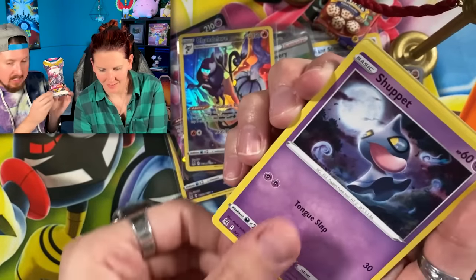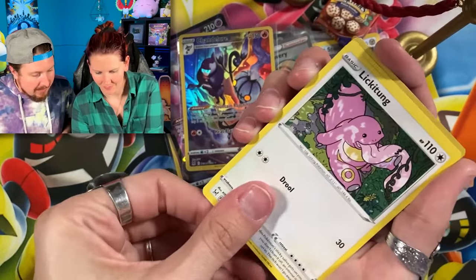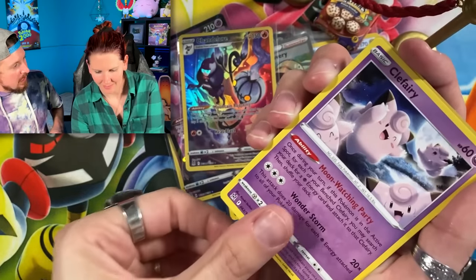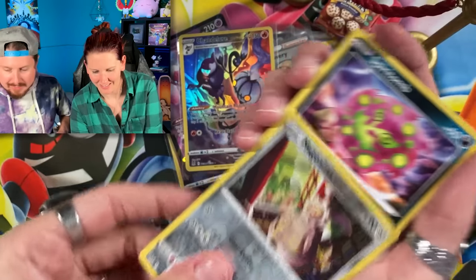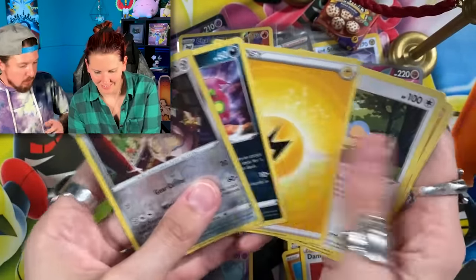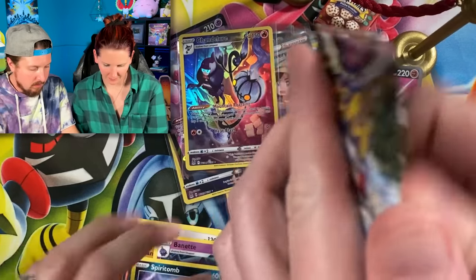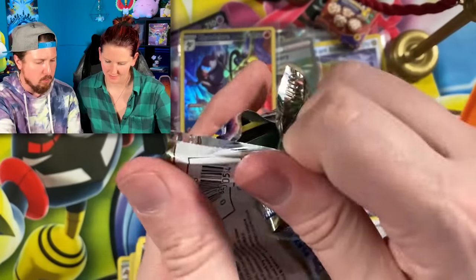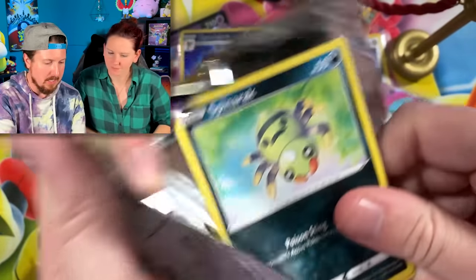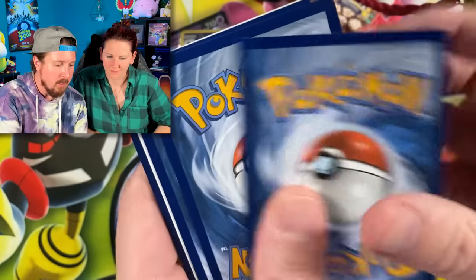We got Lickitung. Can you imagine if there was an alternate art inside of this one pack just sitting there? Spiritomb for the rare — nice! And a Magarna reverse holo, which I believe is a rare. Two rares in one pack — never any complaints there. Boom, code card.